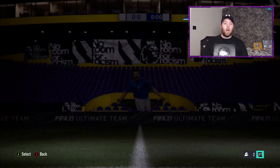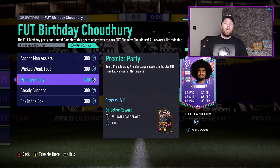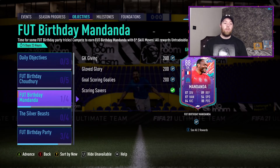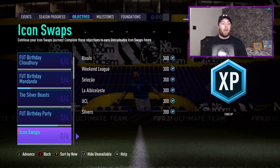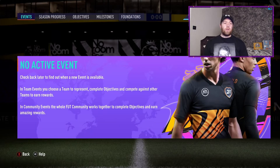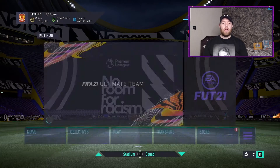Before we go into that, I'll show you the objective which is Chaudhry of Leicester City - 87 CDM with 87 pace, 82 dribbling, 82 passing, 87 CDM, and 88 physical, all in Managerial Masterpiece. The Mandanda one as well. Nothing new on season progress - the game always freezes when I go on season progress, which is annoying.